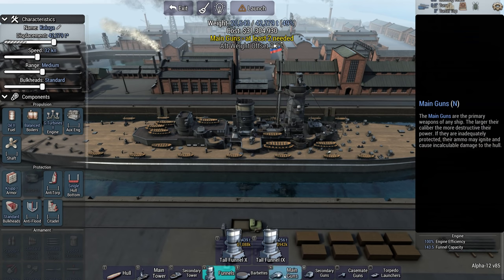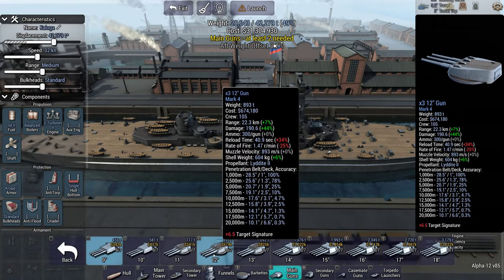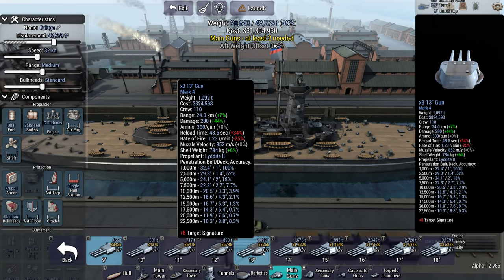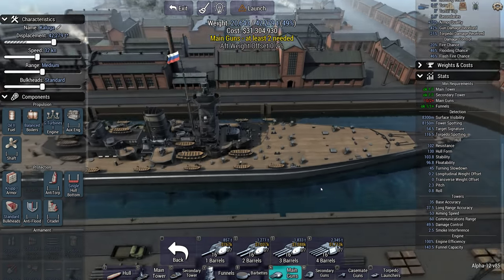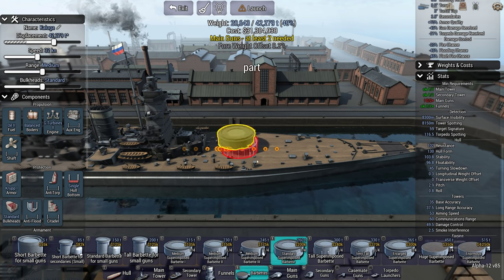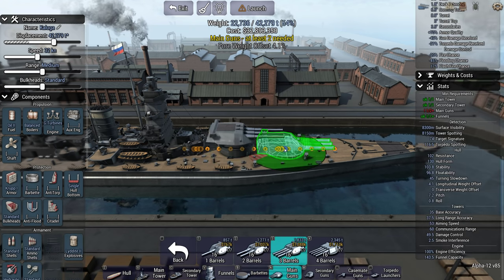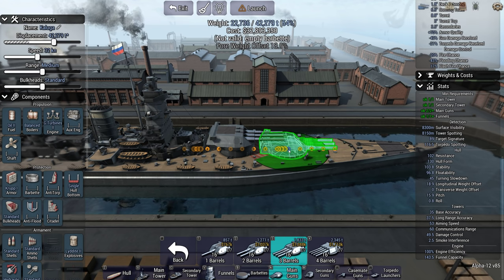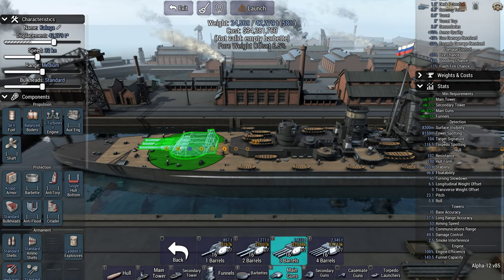32 knots. Main guns — 16 inch guns, and I think a triple setup. This is slightly heavier armament than I would normally put on a battlecruiser.